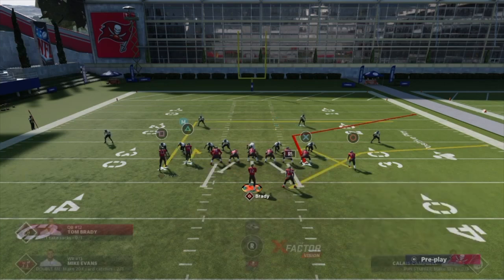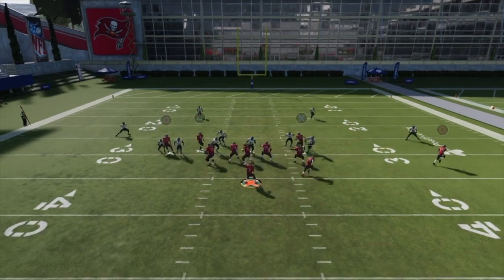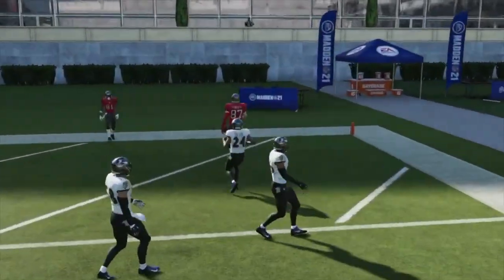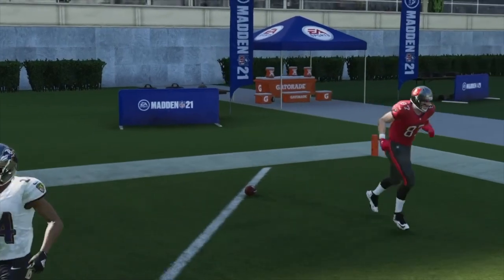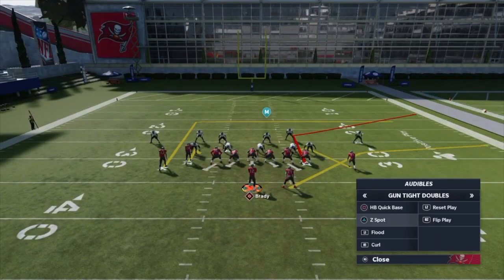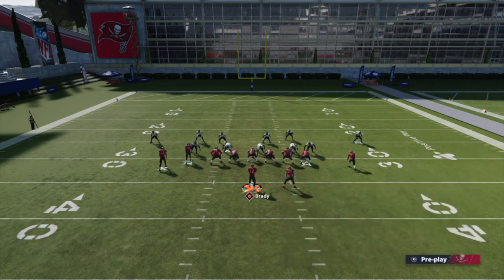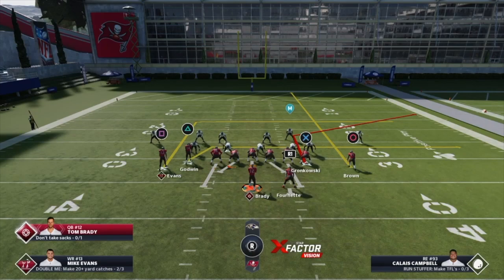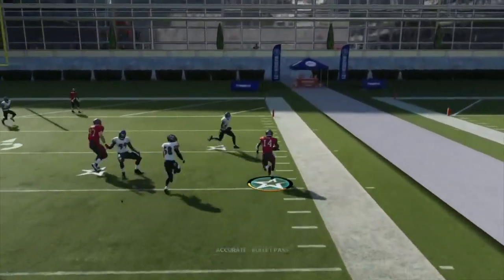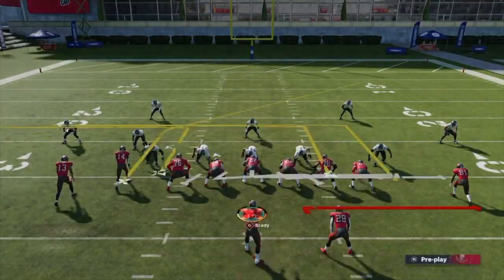Cover two with a blitz off the other side — in that case, run it like this. If you're seeing heavy blitz you don't even need to motion anyone. Send a receiver on a drag — you still have your high-low but you have an extra blocker. Underneath you have people blocking, pick up solid yards. Just take what the defense gives you.